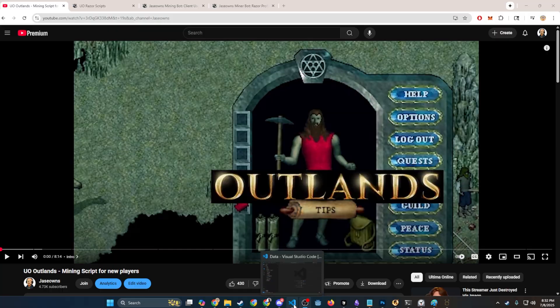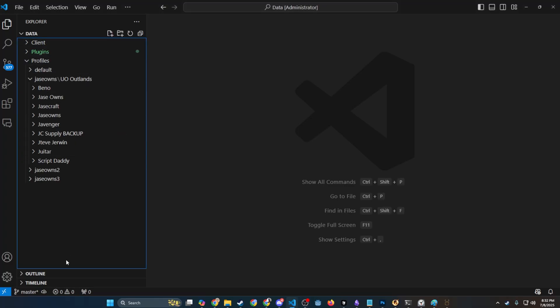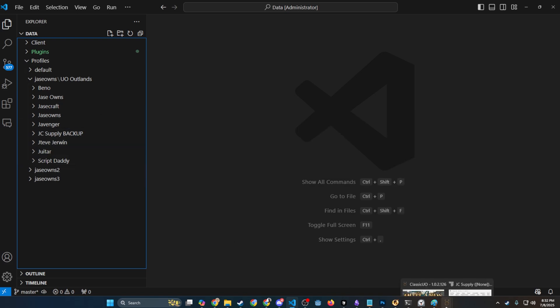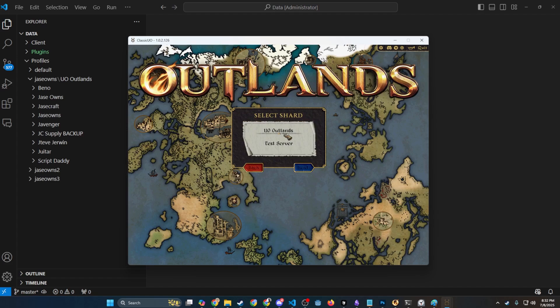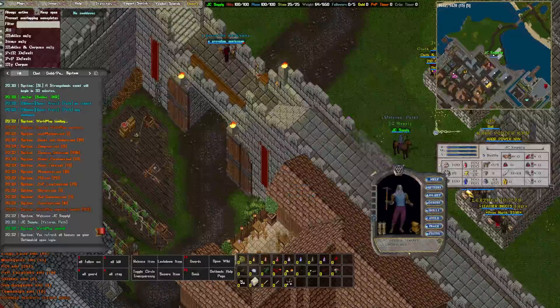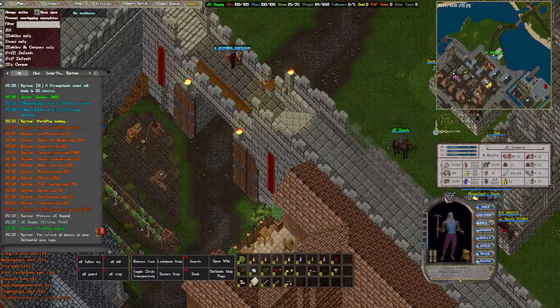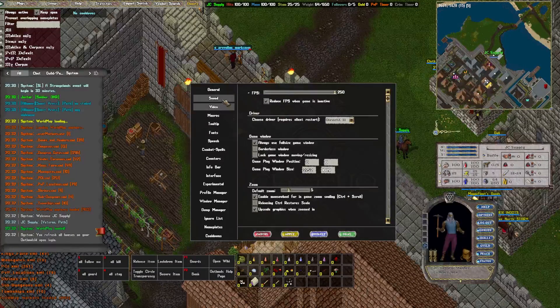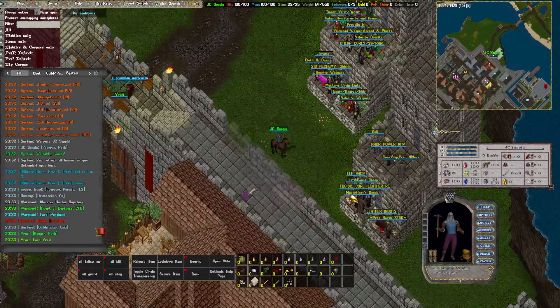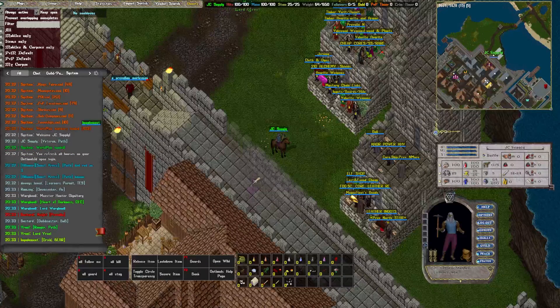I went ahead and opened up my data folder for Ultima Online and deleted my JC supply settings, so hopefully we don't get anything when we log in. It's looking okay — we're off to the side. I'm just going to make sure we're centered up on the screen. We logged into our new profile, and what I wanted to cover is basically how to start off as a new character that's wanting to gather.